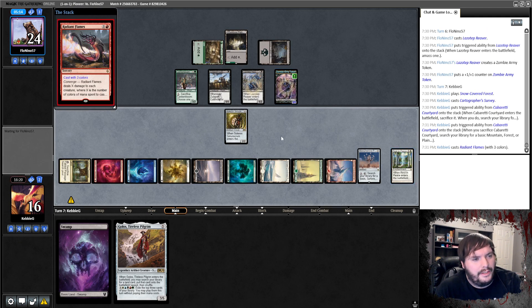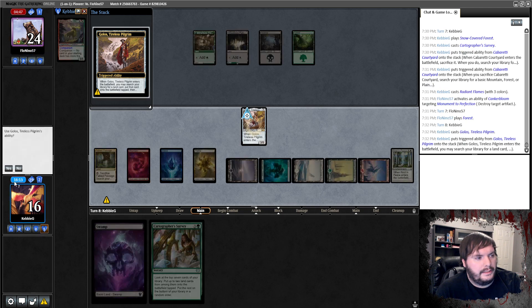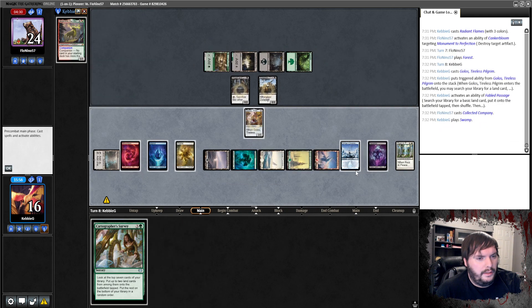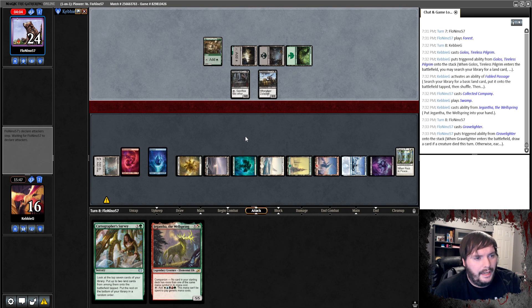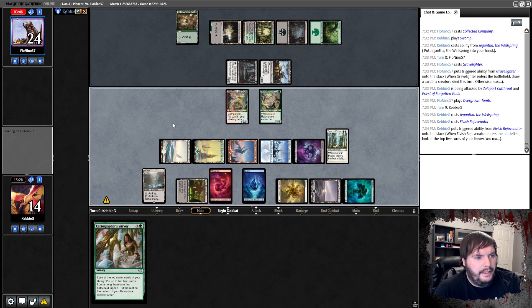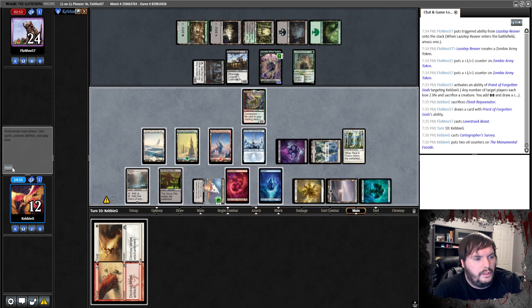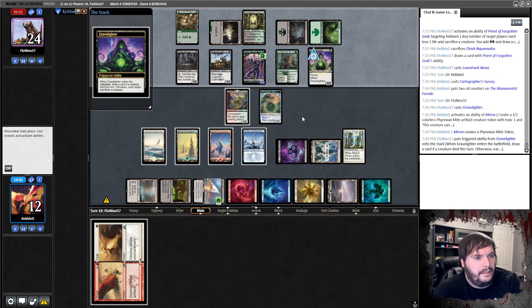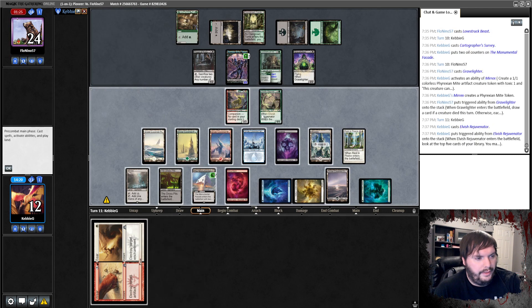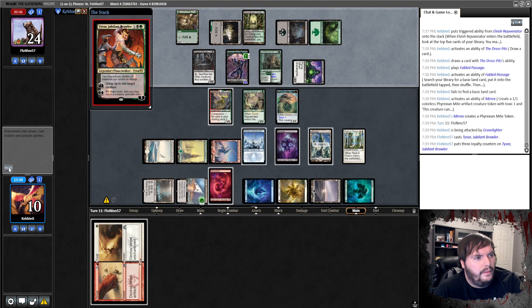He technically had Canker Bloom here. Activate Monument, grab snow-covered Forest, pass the turn. Reaver for the opponent — passes. Survey, Courtyard Passage, sack the Courtyard, get the Mountain. He sacks the Canker Bloom to get rid of Rest in Peace — everything dies. Golos — grab the Merax, crack the Fable Passage, Collected Company — Priests and a two-drop. Take the Island, play a Swamp, get Jengatha in hand. Grave Lighter smacks for two, down to 14. He casts Jengatha, Rejuvenator, gets the Pits. Collected Company — two Reavers. He sacks Rejuvenator, survey pass — Grave Lighter makes a one-one, sacks the Mite. He sacks Cutthroat, Rejuvenator bottom.